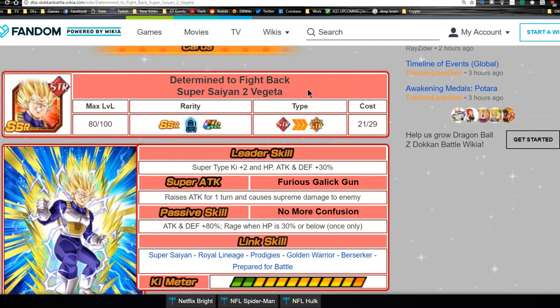I used up all my stones — about 500 — not just on this banner but also on the LR Trunks banner. I was hunting for him a little but didn't buy that many packs. Anyway, today we're doing the Determined to Fight Back Super Saiyan 2 Vegeta team building guide and card review.